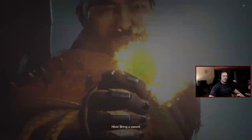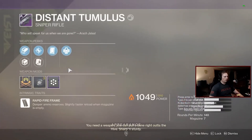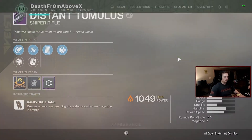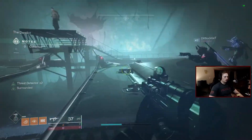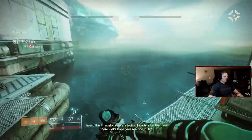That's the Dead Orbit sniper, is it? I don't remember it. It'll have a Dead Orbit symbol on it somewhere — I don't see it, but chat is usually right, so I'll agree. Do we have another invader on our team? I heard the Banana Knots are letting invaders kill them out there — let's hope we see one.